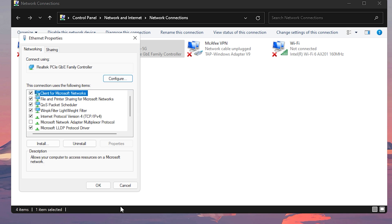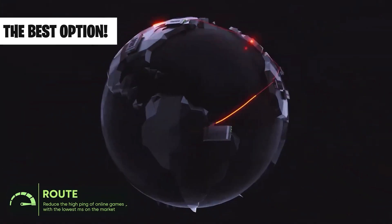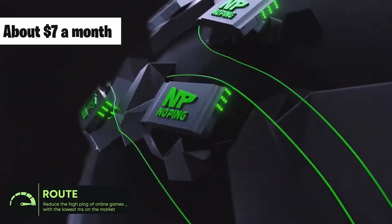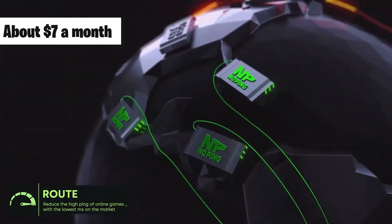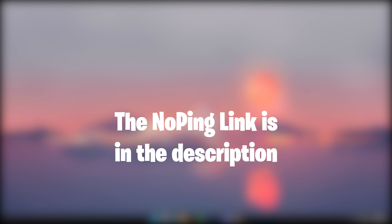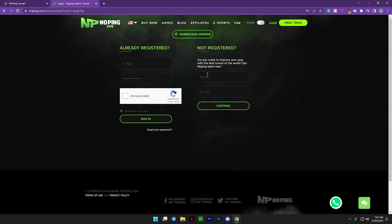After you finish that, click OK and then click OK again to close it. Now I'll be downloading the program I mentioned called NoPing. With it, you'll be able to specifically choose a server in your region with the lowest ping. It is a paid program; however, after making an account, you will get a three-day trial to use all the benefits. The link to the NoPing website will be in the description. After clicking that link, go to where it says Login and create your account. After making your account, choose Download NoPing and go through that process.